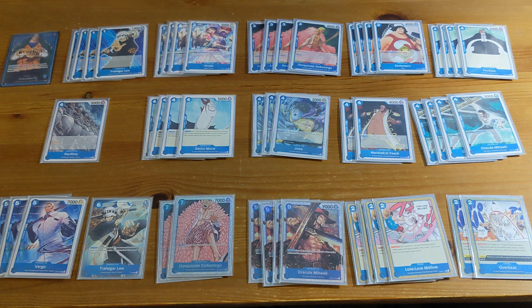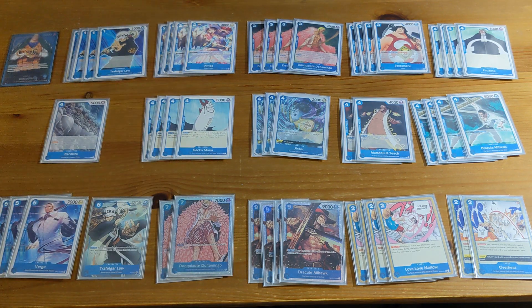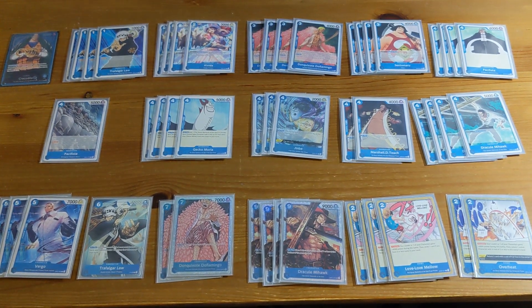Next we have the four-cost Gecko Moria. He's really good — the best play is Gecko Moria bringing back your Mihawk, who's a seven-cost Warriors and a 2k counter. That provides a lot of tempo and damage. Going first with five Don, you can play Gecko Moria to bring back Law, which is also very good. If you don't have a better play, he's a 4-cost 5k body you can swing with.